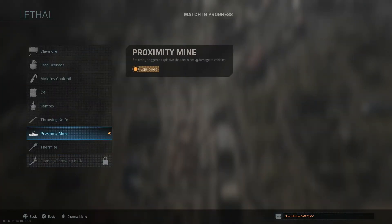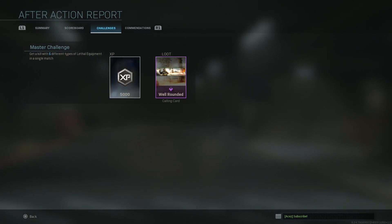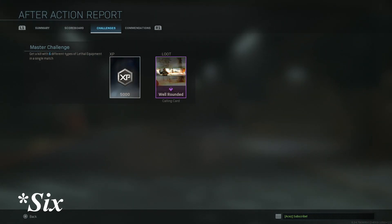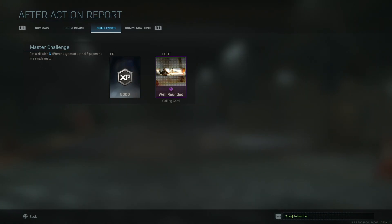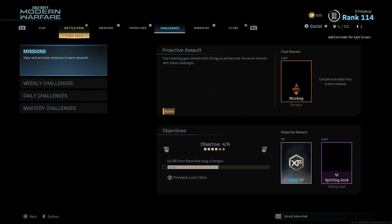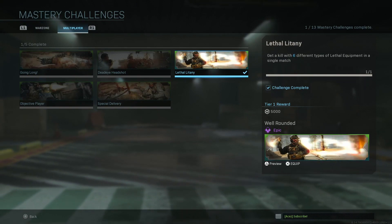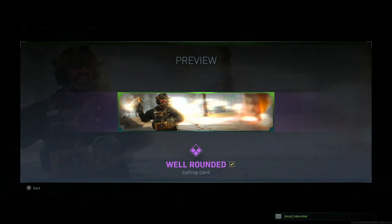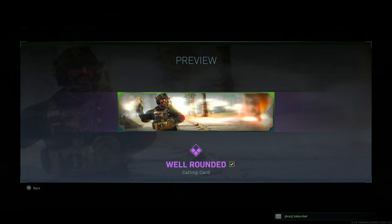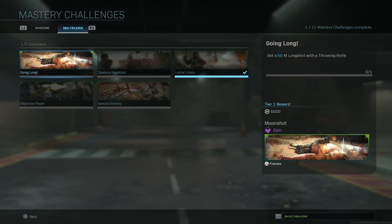In the after action report we have the master challenge: get a kill with five different types of lethals — the Well Rounded calling card. Let's check it off in the mastery challenges — yep, just checked off. You can actually preview and equip it from this screen. There's what the calling card looks like, and we've got four more to go.